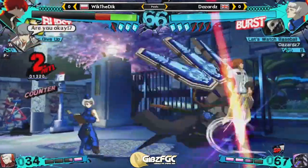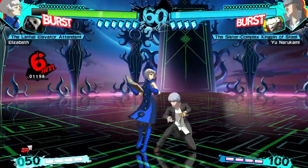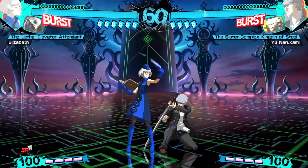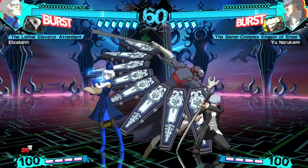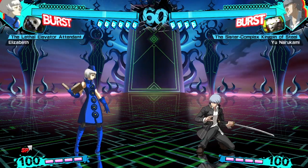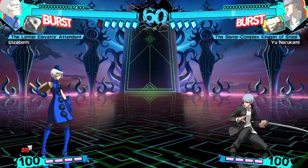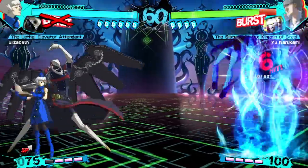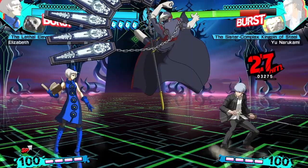Elizabeth depends on her Persona, Phanatos, in neutral, pressure, and in combos. She doesn't need it when defending, because defense isn't a concept that exists for this character. 5C is a good neutral tool and a great combo starter, but most importantly it's integral to her pressure. When blocked, it'll still put distance between Elizabeth and her opponent, and Phanatos will remain on the screen for a while, allowing her to take advantage of Persona displacement. This is where the mind game begins. Anything Phanatos can do from here can be stopped by the opponent killing Phanatos and breaking a card — anything except for 2C, Phanatos' only button with Super Armor. If the opponent pushes a button to punish 5C but Elizabeth cancels it into 2C, the opponent eats a combo like the one you just saw.